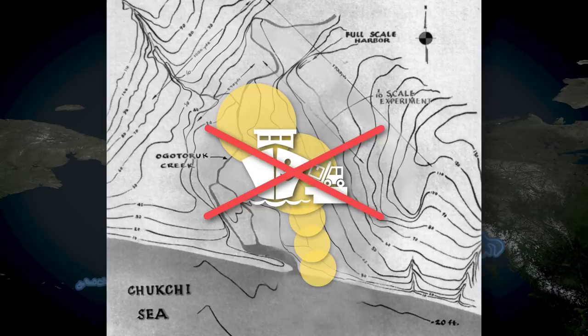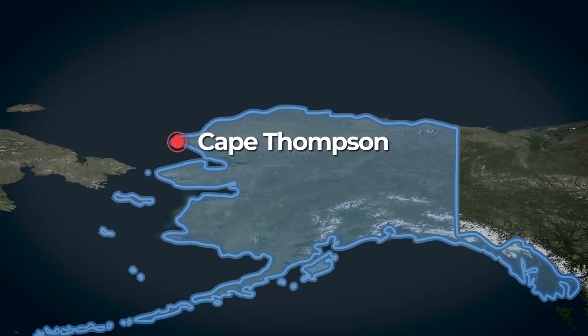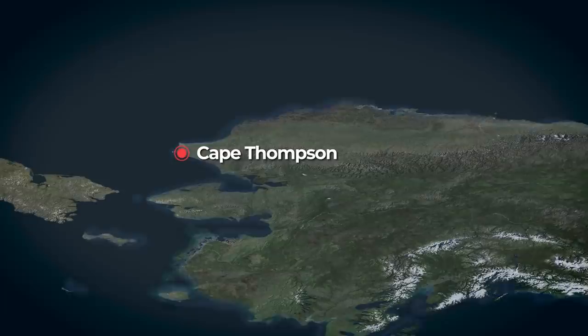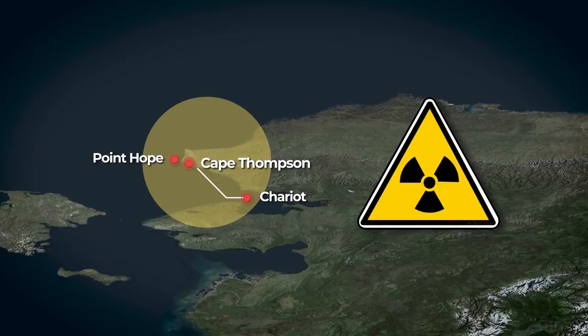Wrong. On paper this seems to make some kind of crazy sense, because getting an entire construction crew with all their supplies out to the middle of nowhere in Alaska, where there aren't any existing roads, would cost a ton of money and effort. But why would you even want to build a harbor there in the first place? Even if you succeeded, the harbor would be frozen over and completely unusable for nine months every year — 75% of the time. Secondly, there were actually two inhabited native Alaskan settlements located close by within 40 miles of the blast site, and they probably wouldn't be pleased seeing mushroom clouds so close to their homes. The nukes would leave behind a lot of fallout that would not only make the harbor radioactive, but would likely contaminate the local natives' food supply by poisoning the nearby animals and fish they rely upon for survival. No native Alaskan groups were ever consulted or asked for their opinion while Project Chariot was on the drawing board.